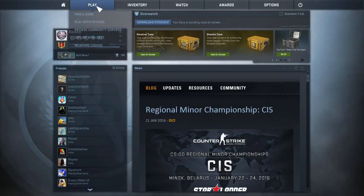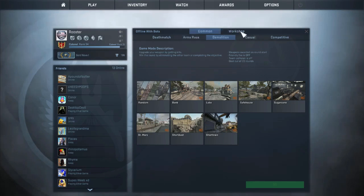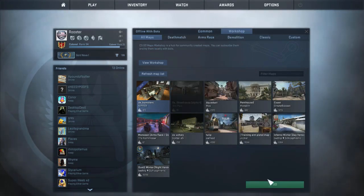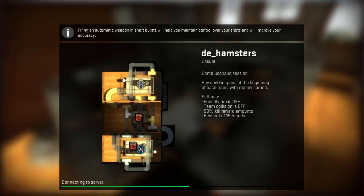Hey everybody, how's it going? Welcome back to another weekly map review. This week we have a novelty type map called DE Hamster. It can be found in the Steam Workshop under the same name, and before you click to play it, I recommend reading the text that pops up — it's worth it in my opinion.